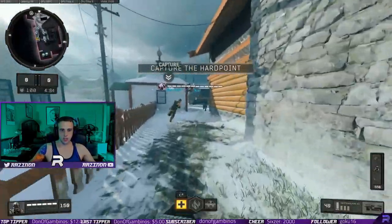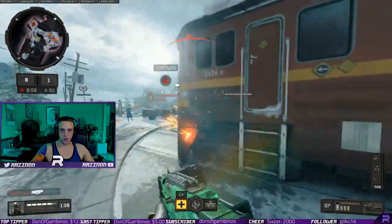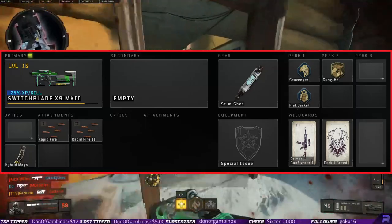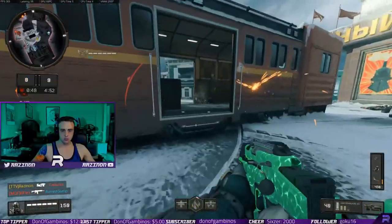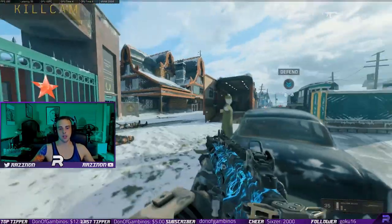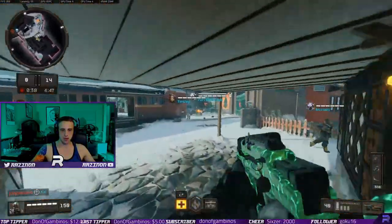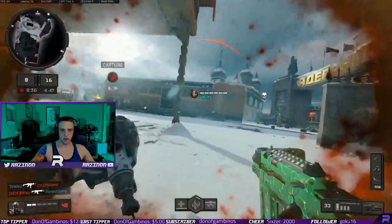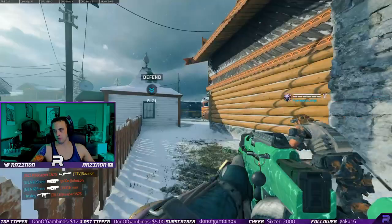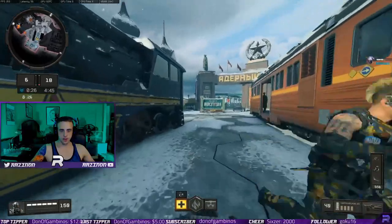What's up guys, today I wanted to go over a nuke I got recently on stream. I was using the Switchblade, playing as Firebreak, and using Flak Jacket — which you're going to see later is a really big contributing factor to how I got so many kills and got the nuke. That was my last death this game; I ended up going 99 and 2.